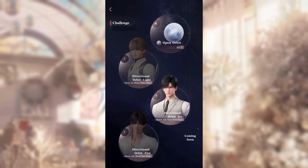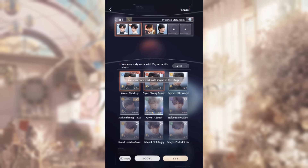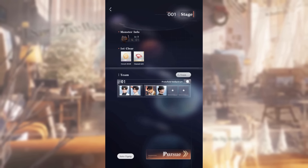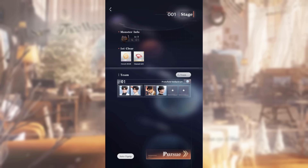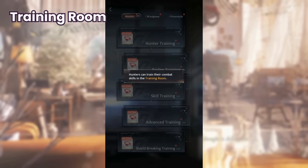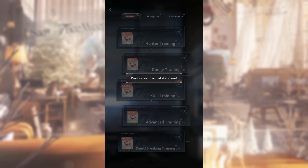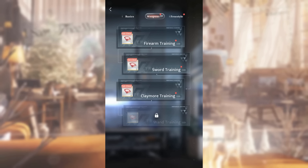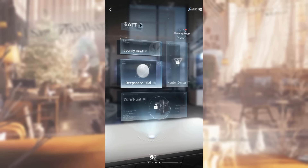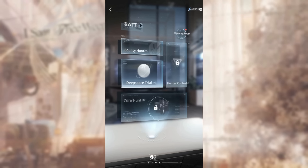The other three orbits — light, ice, and fire — are only open on certain days, and your battle companion can only be the guy assigned to that orbit. You can only try to clear the trials three times per day. The rewards from each orbit's trial vary — you can get gold, diamonds, wishes, companion outfits, and accessories. Then there is also the training room, where you get diamonds when you clear each training for the first time. These trainings basically show you the tutorial on how to fight in a battle, just in case you forgot. Core Hunt and Hunter Contest will unlock in later levels, and if you want us to cover more on these topics, let us know in the comments.